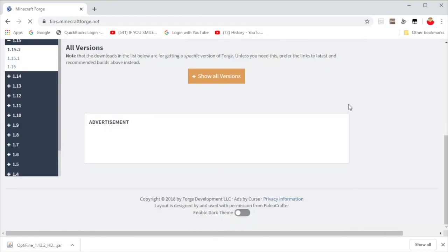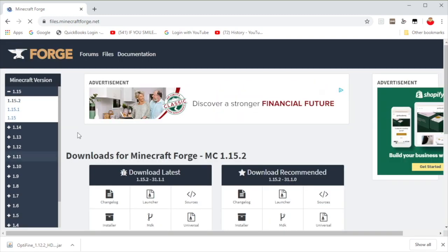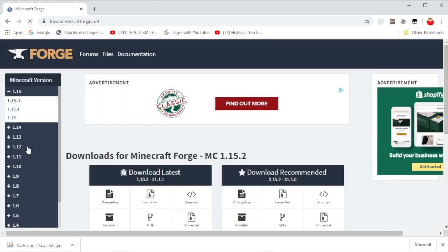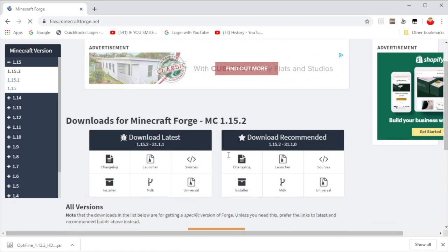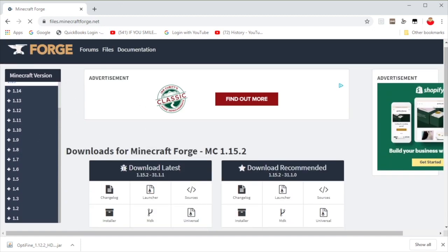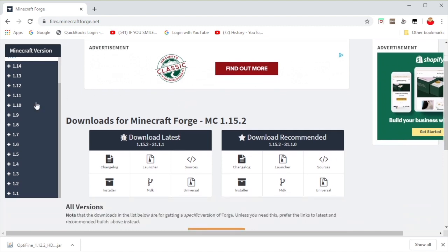Alright guys, so the next thing you need to do is download this thing called Forge. If you don't know what it is, it's basically how you get mods onto Minecraft. There's like no viruses or anything — this has been a trusted website for years. Many YouTubers use it to get the highest FPS and to download Optifine, but they use it for mods mainly. As you can see, DanTDM used to do a whole mod series — the only way you can really get mods is with Forge.